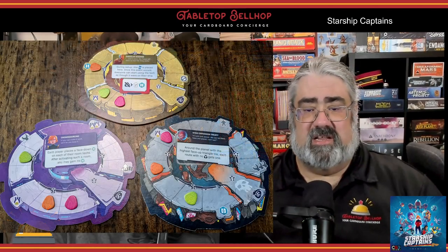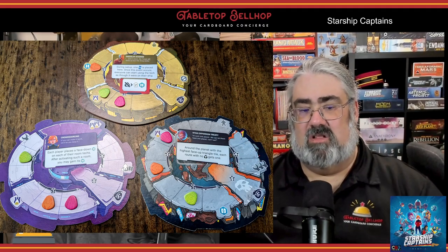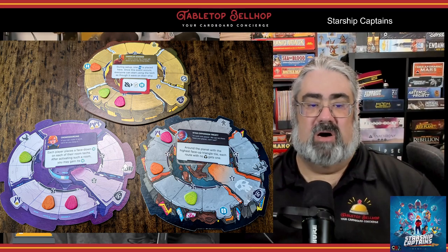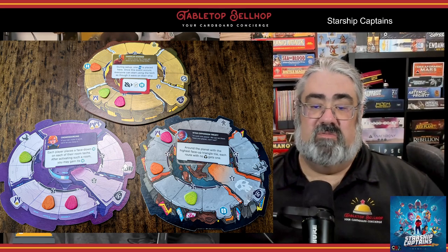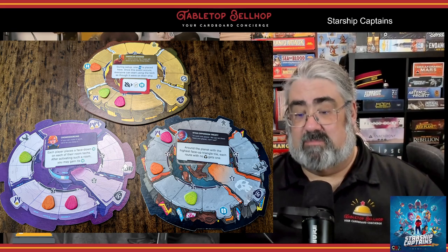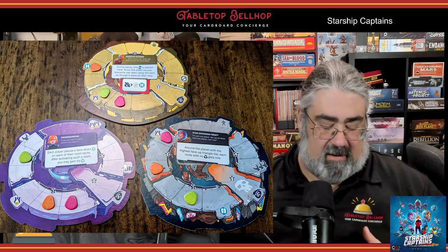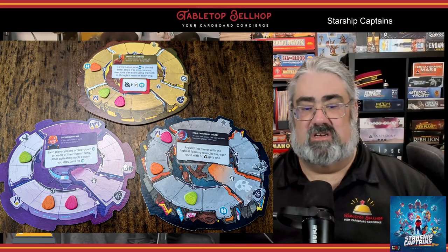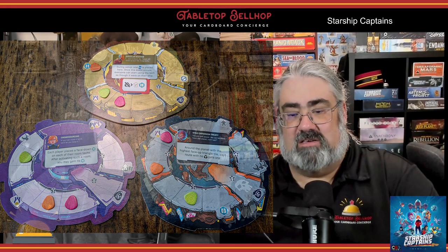Artifacts are gained through missions, defeating pirates, and some rooms and tech cards. Each artifact has two colors on it and takes up space in your cargo hold. Any turn, instead of using a crew member, a player can turn in two artifacts with matching colors to activate a room as if they used an ancient ensign of that appropriate color. As for the faction boards, various technologies, room actions, and mainly mission rewards will have players moving counters up on one or more of those tracks. As your counters move, they collect minor rewards when hitting certain spots, and how far everyone gets on every track is part of end-game scoring.